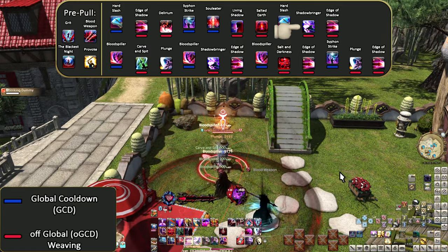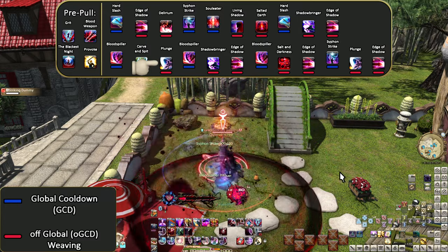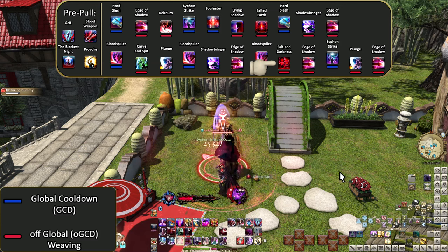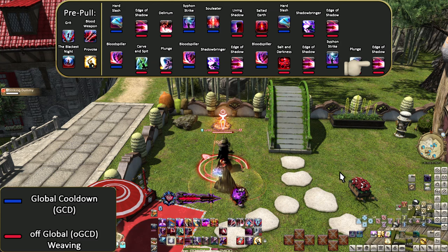Hard Slash, Shadowbringer, Edge of Shadow, Blood Spiller, Carve and Spit, Plunge, Blood Spiller, Shadowbringer, Edge of Shadow, Blood Spiller, Salt and Darkness, Edge of Shadow, Siphon Strike, Plunge, Edge of Shadow.